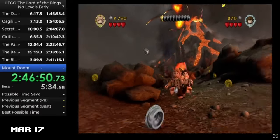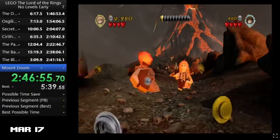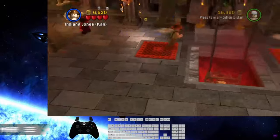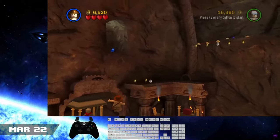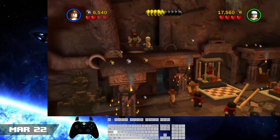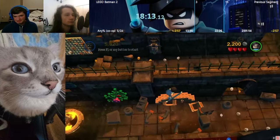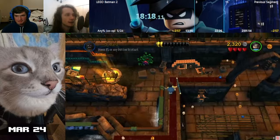Lord of the Rings sees its first record in over 3 years in the No Levels Early With Cutscenes category, with Dragon Ranger getting a 2:46:58 on March 17th, beating Dino's previous record by over 10 minutes. On March 22nd, C discovered a new drop-and-warp strat in LEGO Indiana Jones 1 for Temple of Kali, saving about 6-7 seconds over old strats. This month also had 4 co-op LB2 records in the Any% No Cut category by MikeTheWizKid and Espio, with the last being 1:44:22, achieved on the 24th.